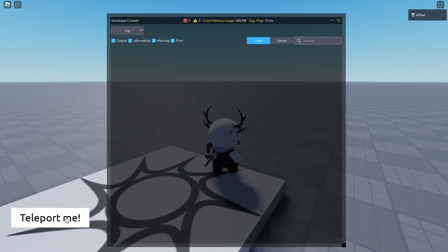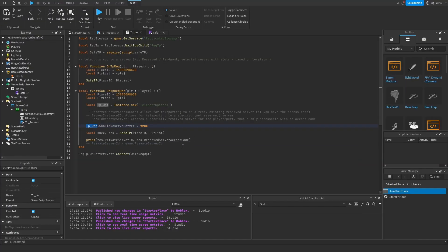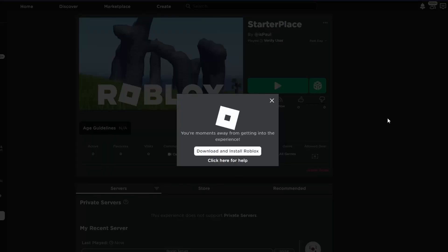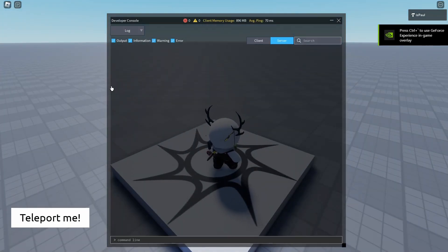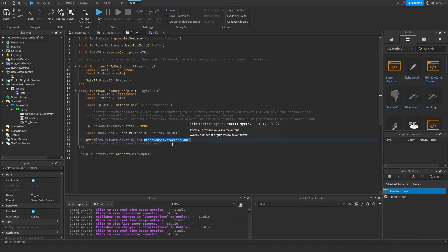So we are in the game now. If I press teleport me and go to the server — I should not forget to actually send the teleport options inside of here. After publishing and going to the place, opening the console and going to the server tab and pressing teleport me, it provides us with two strings: one is the private server ID, and the other is the reserved server access code. If you wanted to, you could save the reserved server access code inside a DataStore or session data to track if a player went to a private server.